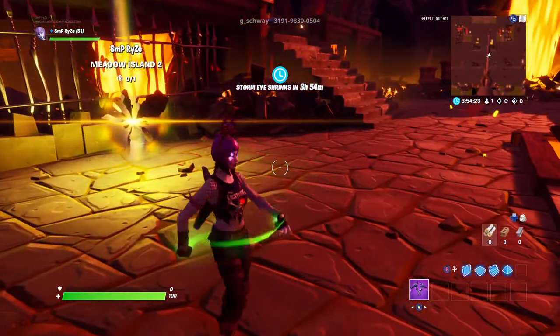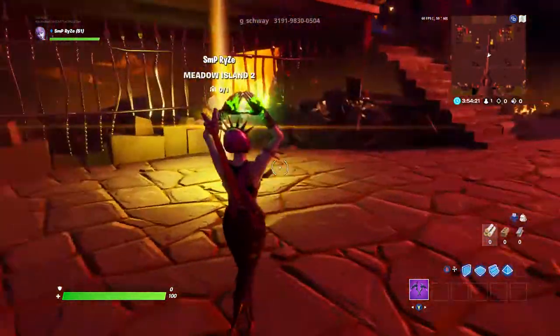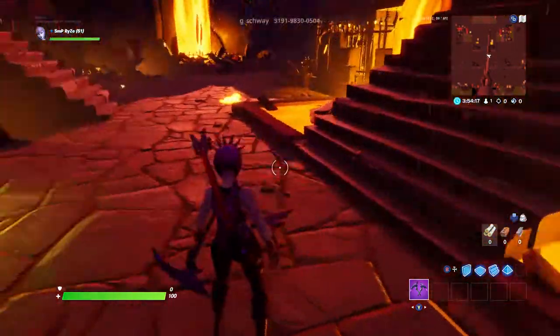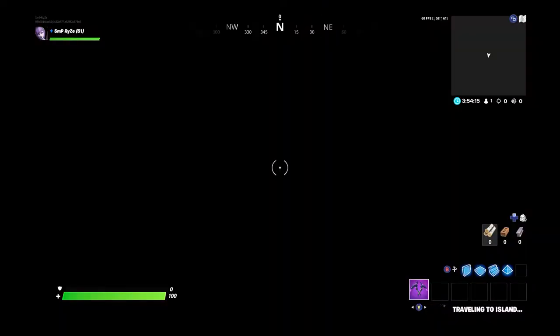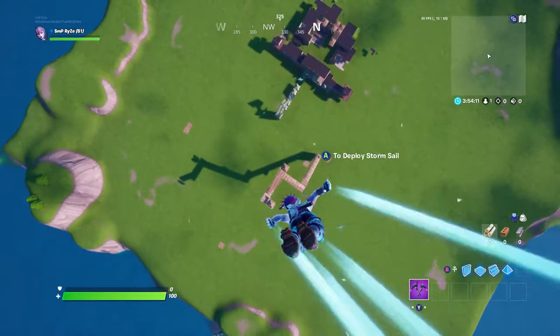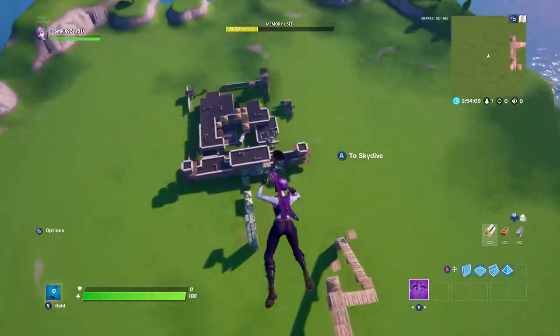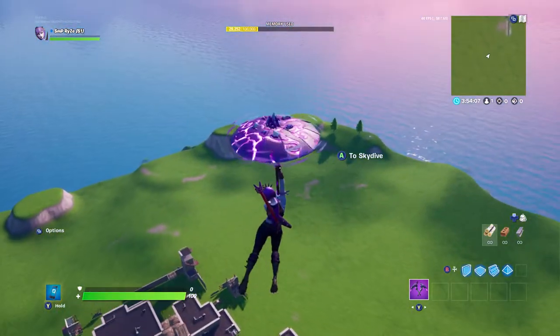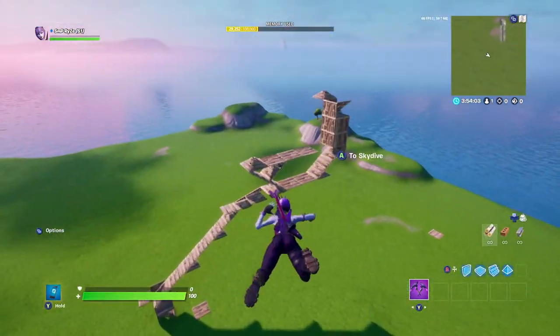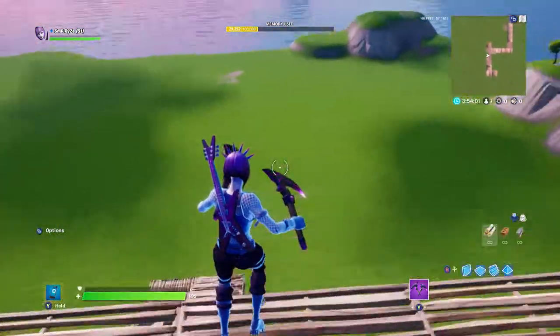All right, here we go with the Dark Power Cord and her set emote — very nice. Is it better than the original? I'd say I get the same vibe from it as just the original Power Cord. Here she is in free fall with the Storm Sail glider — looks really nice, combos with her really well.